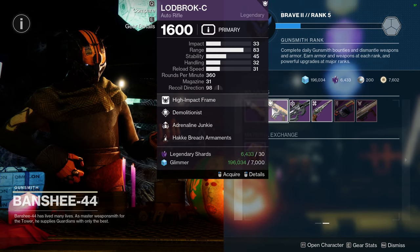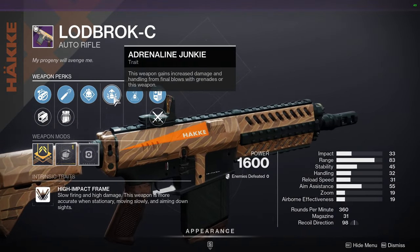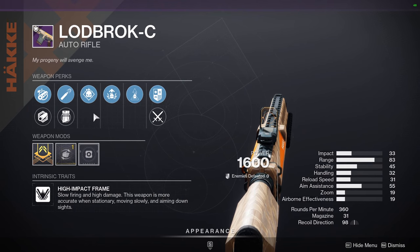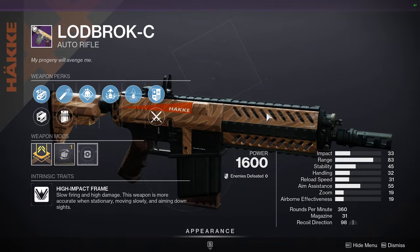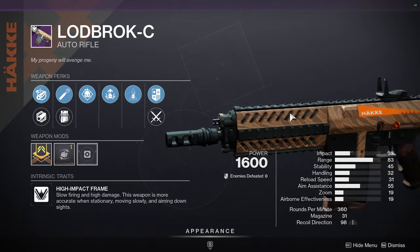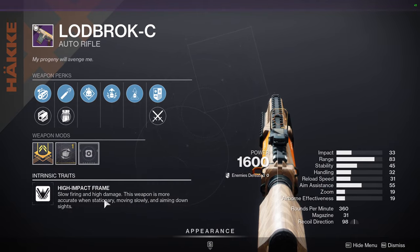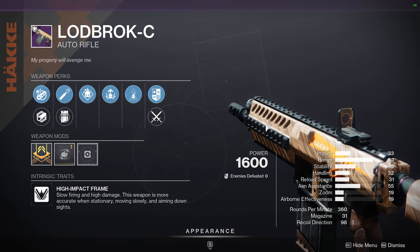Lodbrok C has Demo and Adrenaline Junkie - I'd definitely recommend this one. Demo and Adrenaline Junkie is going to be really nice because you'll be using your grenade a lot from Demo, which automatically reloads your weapon. And because you're getting kills with grenades and this weapon, you'll almost perpetually have Adrenaline Junkie active. It's going to be an ad control monster, though it's a slow impact frame, so consider if that's your weapon of choice for ad control.